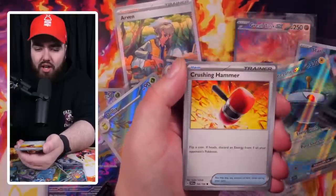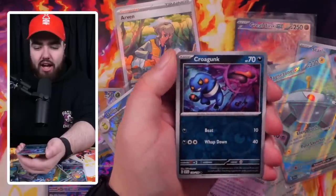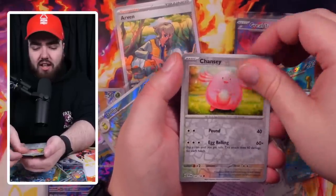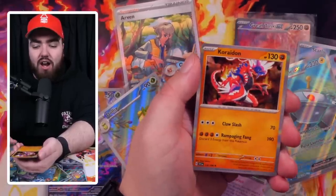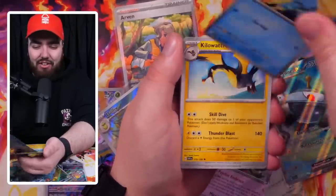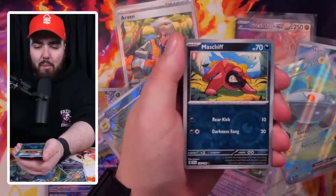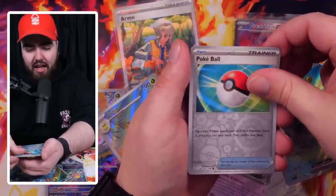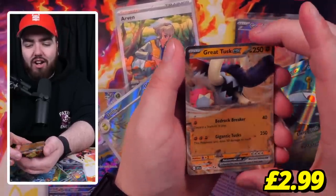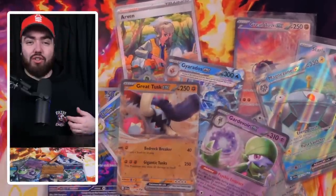Next pack: Quaxley, Pawniard, Crushing Hammer, Defiance Band, Driftblim, Nest Ball, a Croagunk Reverse, and a Chansey. The last card is a Coridon Holo. Then: Shroppit, Tandemaus, Mankey, Launcher, Kilowattrel, Crocodile, Maschiff. We've got a Pokeball and no way — a Great Tusk EX! Add to the pool. We've got the Great Tusk EX and the Great Tusk Special EX. How about that then, man?